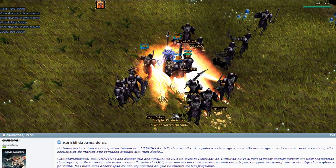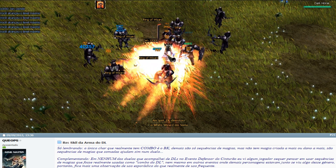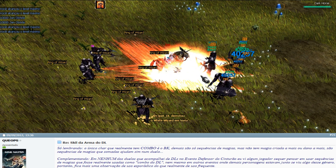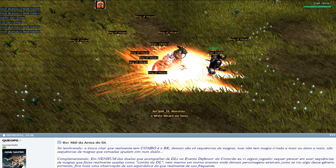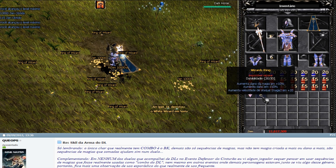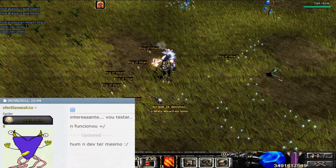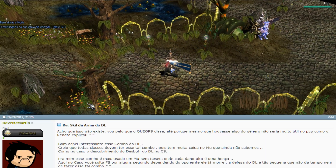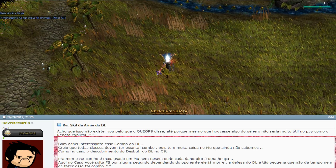Seguindo a postagem do tópico de skill da arma do DL, o Keops falou: 'Só lembrando: o único char que realmente tem combo é o BK. Os demais são só sequências de magias, mas não tem magia criada a mais ou dano a mais — são sequências que somadas ajudam em um duelo.' Complementando: em nenhum dos duelos de DLs que acompanhei no evento Defensor do Cinturão eu vi algum jogador usar sequências de magias como combo do DL. Portanto, fica mais como uso esporádico do que frequente. Teve um jogador que testou e disse que não funcionou.